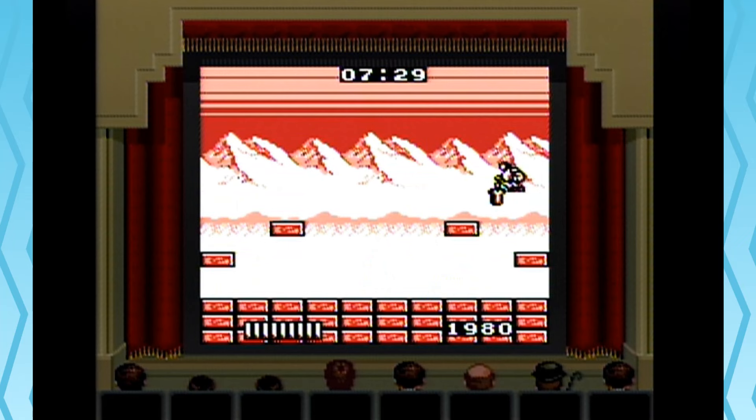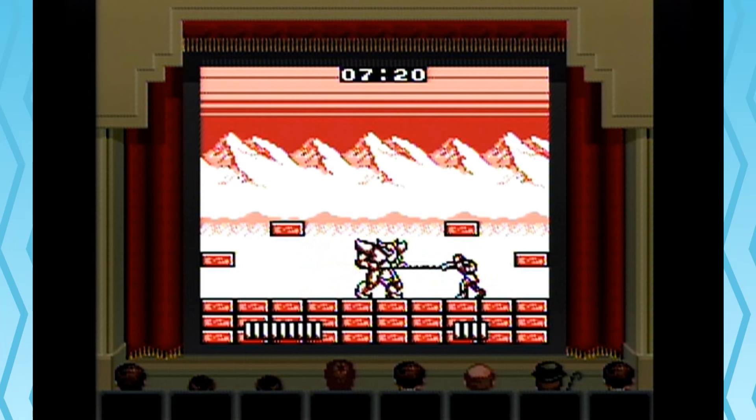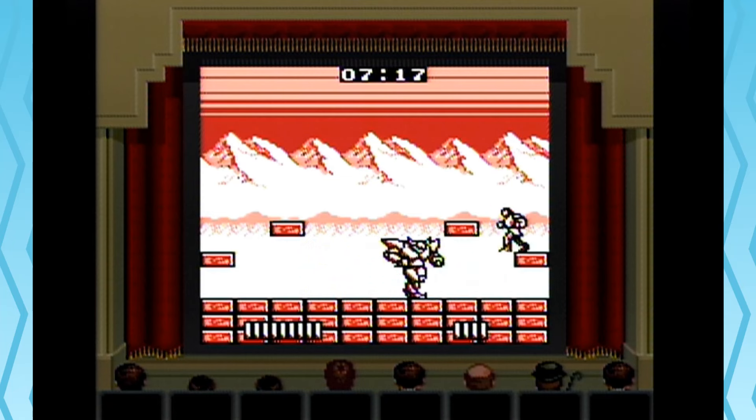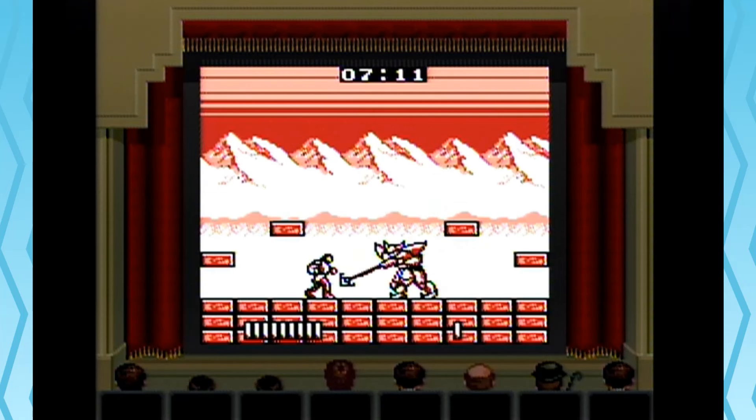I think this is our first boss. Yeah, here he is — this guy wants to be a Belmont too, he's got his own whip, or spear thing. It's not very hard though; this guy becomes a regular enemy later on. Cool, did it! The subsequent levels will not go that smoothly.